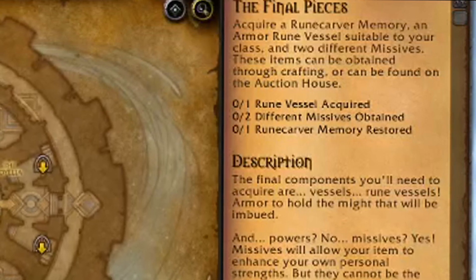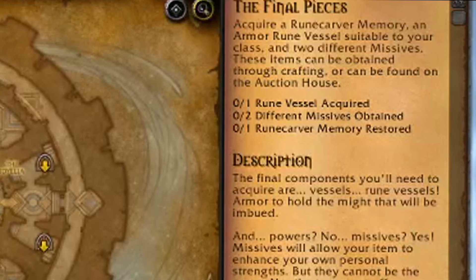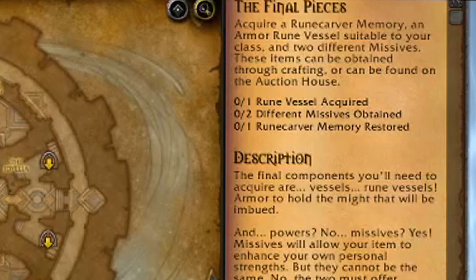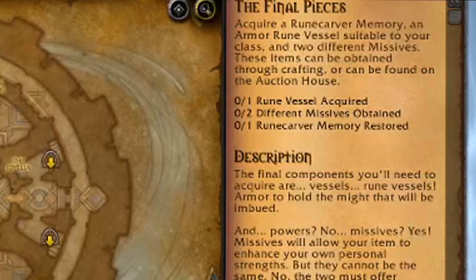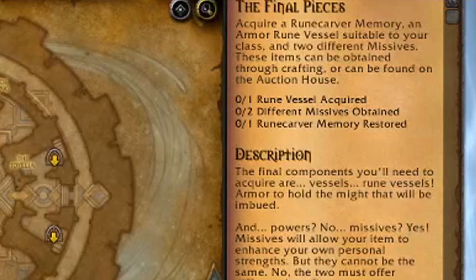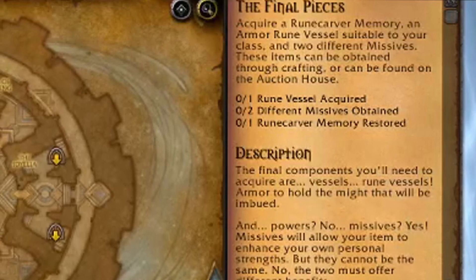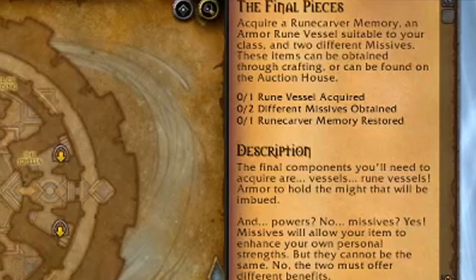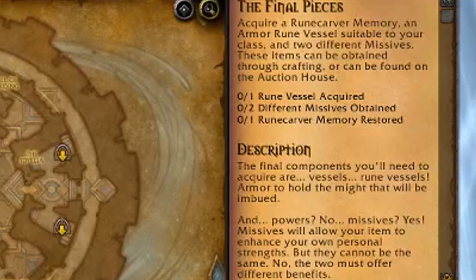This quest could be a little confusing because of all the new lingo — this is all new stuff introduced in Shadowlands. So just to clarify: the rune carver memory is the legendary that you're trying to create. The missives are the secondary stats that you want to go on that legendary — so versatility, mastery, crit, etc. And the rune vessel is the gear slot that you want to use for that legendary.